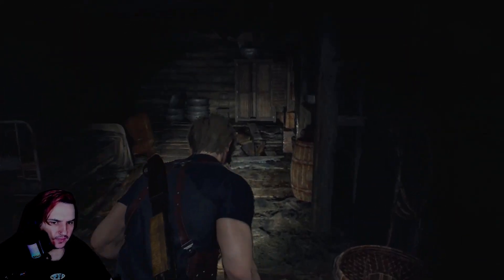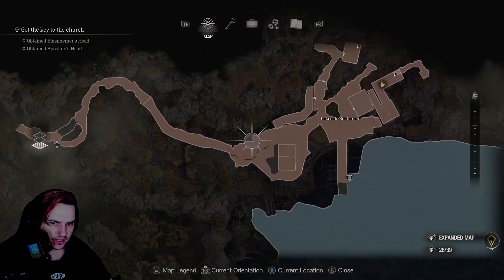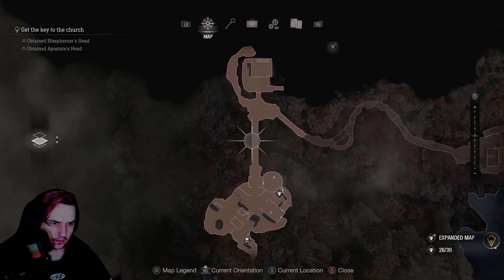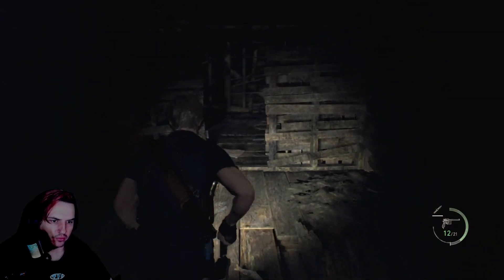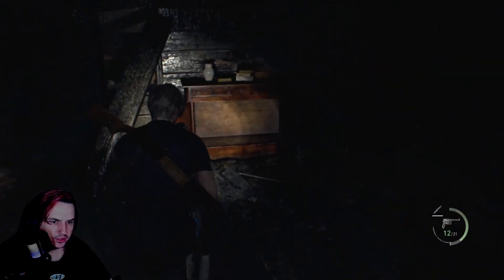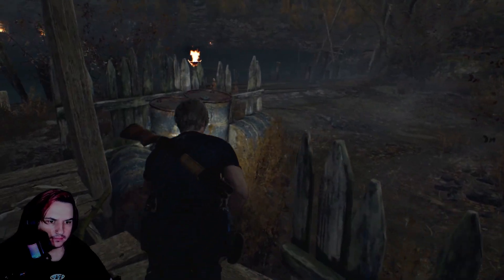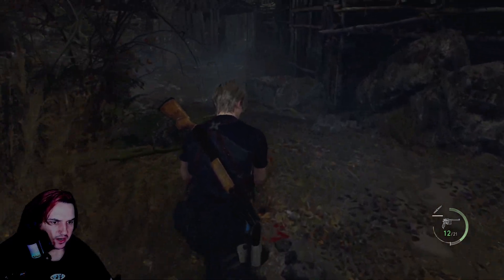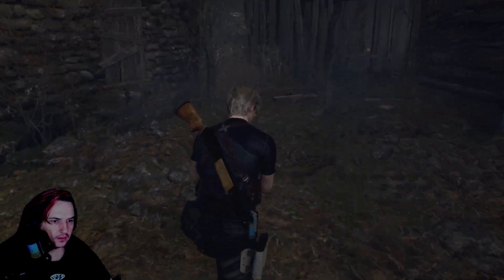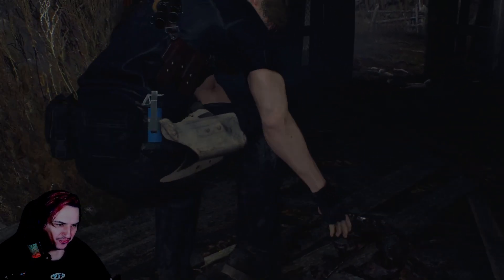So if we go back on ourselves this way, can we climb up? There's a way shrine there - it's the windmill area, I'm pretty sure. The only problem is if we do that, we have to come all the way back, which is kind of rubbish. We've got the Red 9, we should be all right. Hopefully we don't step on any bear traps - because that is just my thing apparently. Speaking of the devil - how convenient was that?